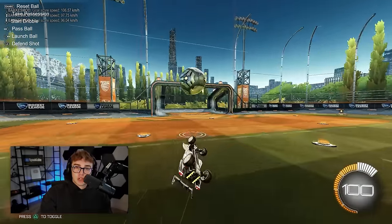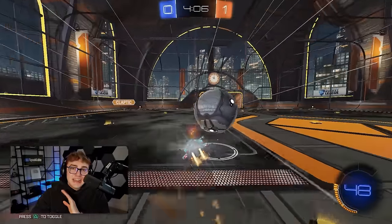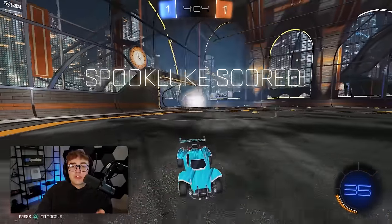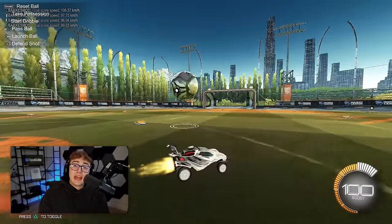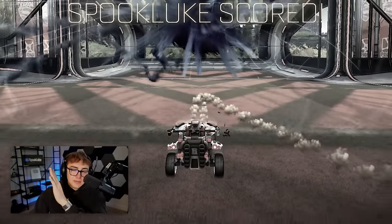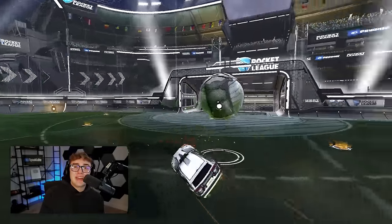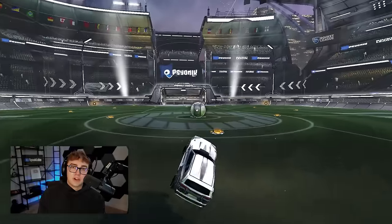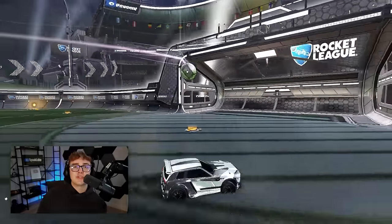The big difference here is recoveries. Notice on the side flipping option, when I land after my shot, I'm facing towards the corner and ready to retreat back onto my side of the field. Yet when I front flip through the bounce dribble shot, I'm landing butt naked in the opponent's net. Look for opportunities where you can side flip instead of front flip for not only more direction change on your shot, but better recoveries and results in your ranked games.